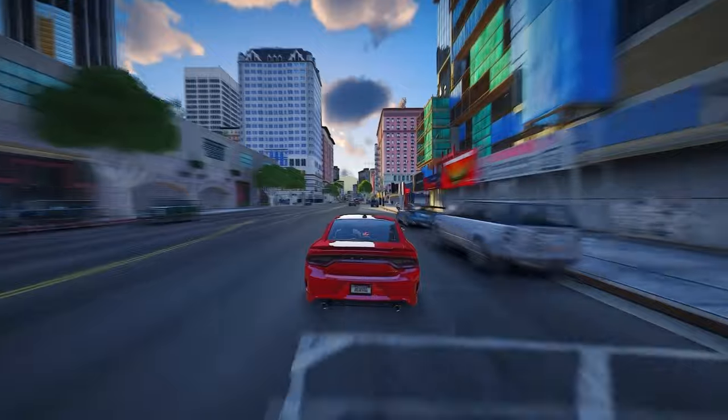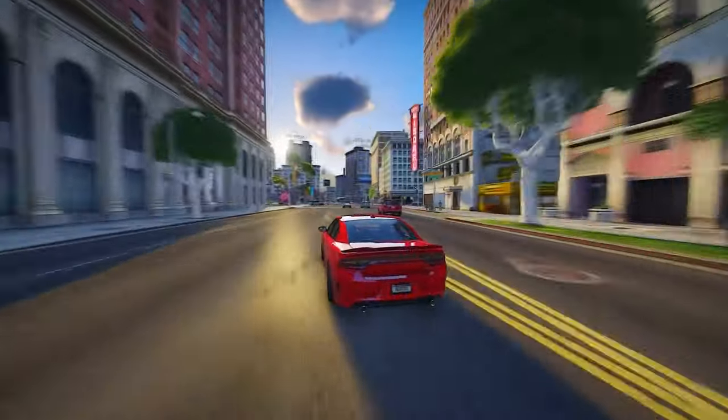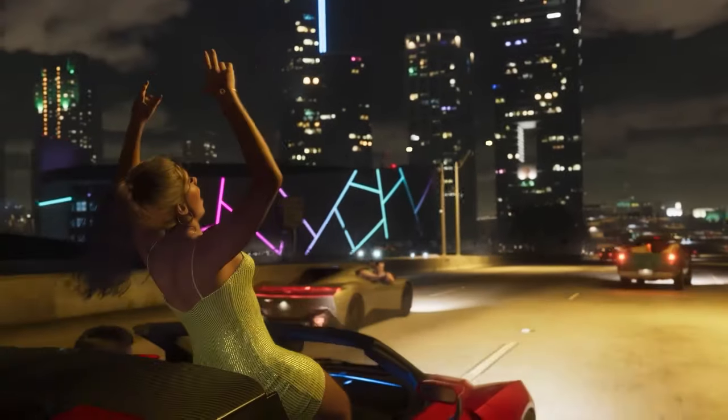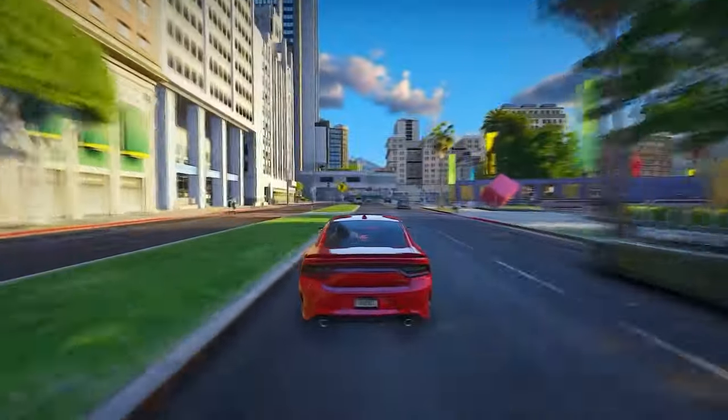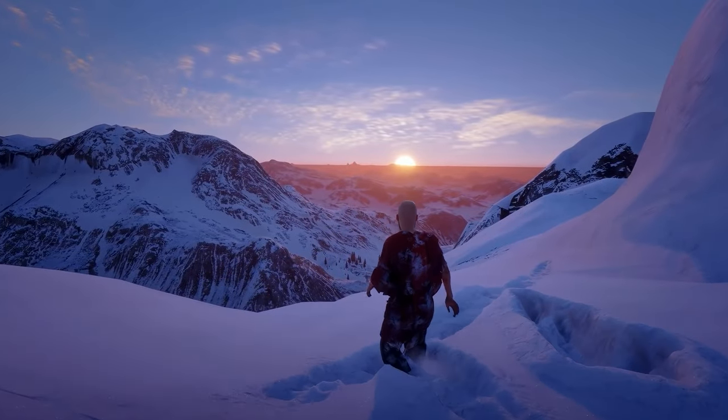In GTA 6, they're applying the same technique to bring an extra layer of realism. This will be particularly noticeable with explosions, firing RPGs at the ground, walking through mud, or driving vehicles through it — each leaving distinct tracks based on the terrain. RPGs will create craters on the ground. This adds a significant level of interactivity, making it feel like you're genuinely impacting the game world in real time, akin to the snow in Red Dead Redemption 2.